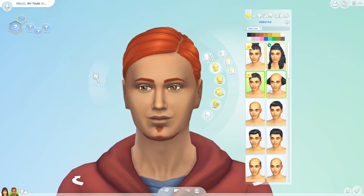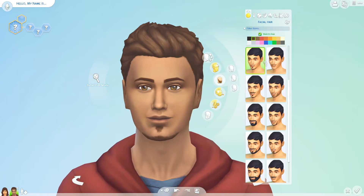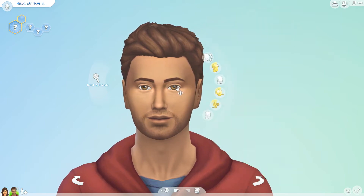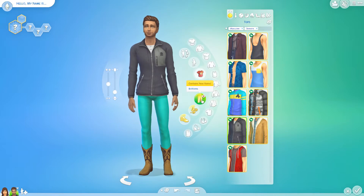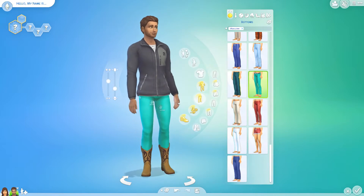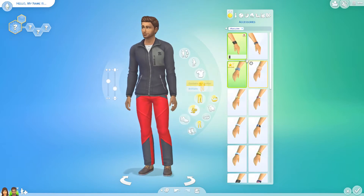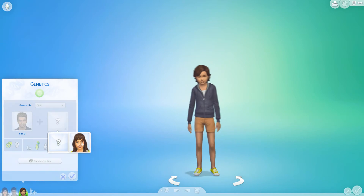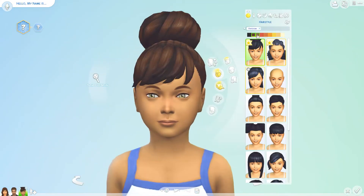Here we are looking at some of the male Sim clothes. I wanted to give him an outdoor sort of outfit — kind of like a North Face jacket on top, and then some colourful pants to lighten it up since the rest of his outfit was a dark colour. Now looking at the female Sim as a child, they also have some new things. This isn't a review, just a quick overview of some of the Create-A-Sim items, and I'm so happy with what we've got. Even as more of a builder than a CAS player, I think we've got so many new items compared to other packs.